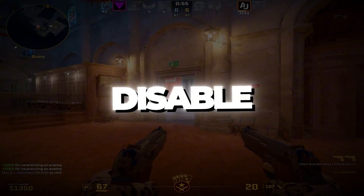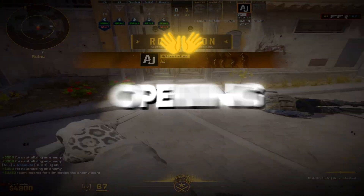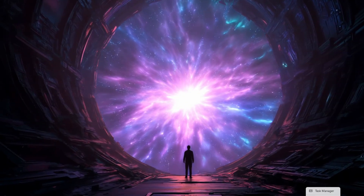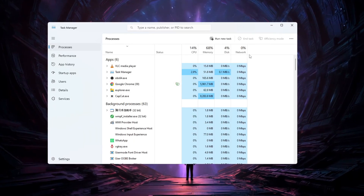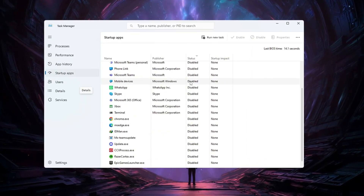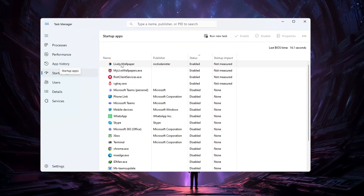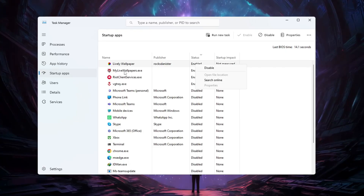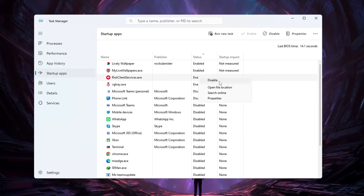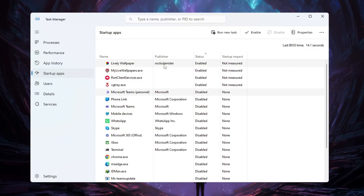Step 7: Disable Unnecessary Startup Apps. In this final step, you will stop apps from opening automatically when your computer starts. Press Ctrl + Shift + Esc to open Task Manager. Go to the Startup tab to see a list of programs that open when your PC turns on. Go through the list and right-click any apps you don't need at startup, then select Disable. This will make your computer start faster and free up system power for games like CS2.